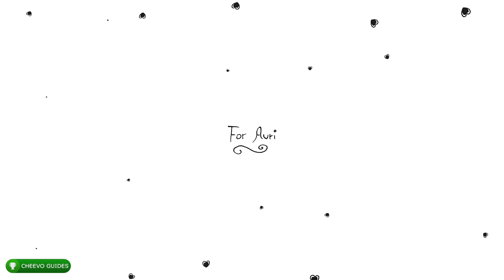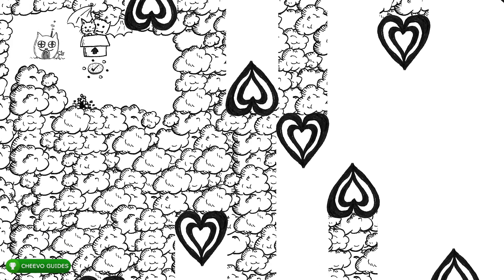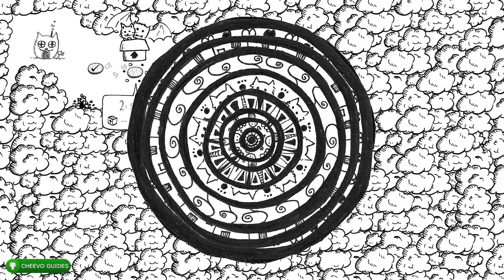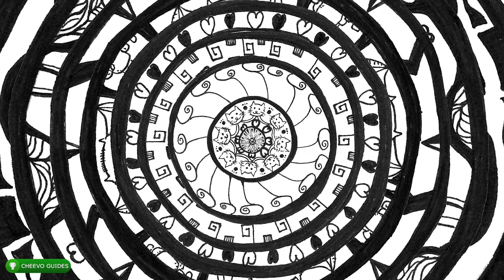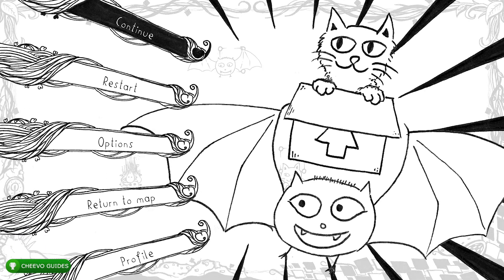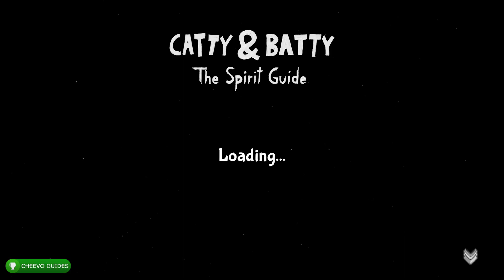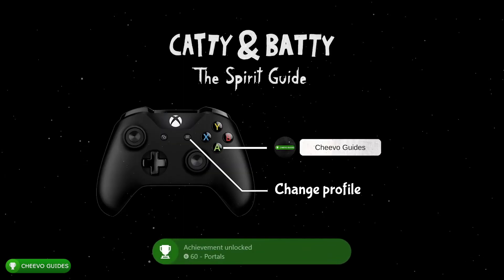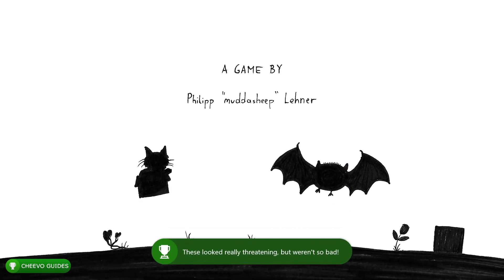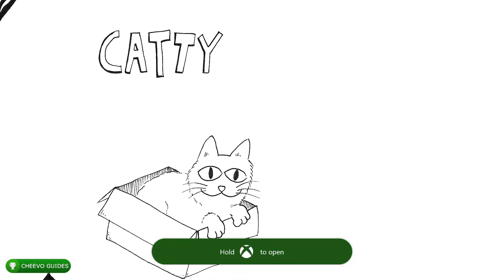You unlock an achievement like every two or three levels or so. Just know that by the time you've completed 30 levels using this method, you'll end up having your full 1000 gamerscore or platinum trophy. Also keep in mind, there is a stack for this game — if you want to stack it up for an additional 1000 gamerscore, you can purchase the Xbox Series X or S version, as it has a separate 1000 gamerscore compared to the Xbox One version.